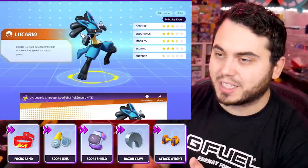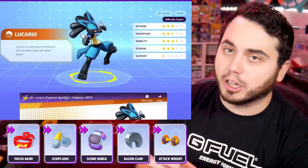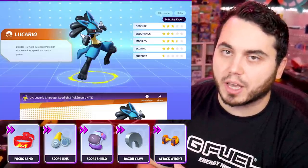And of course, Focus Band to stack on top of your Steadfast passive ability to make it so this thing pretty much never dies. Definitely looking at the Attack Weight set though — it's an item I wouldn't recommend on a ton of Pokemon, but Lucario seems to use that item better than any Pokemon in the game right now.